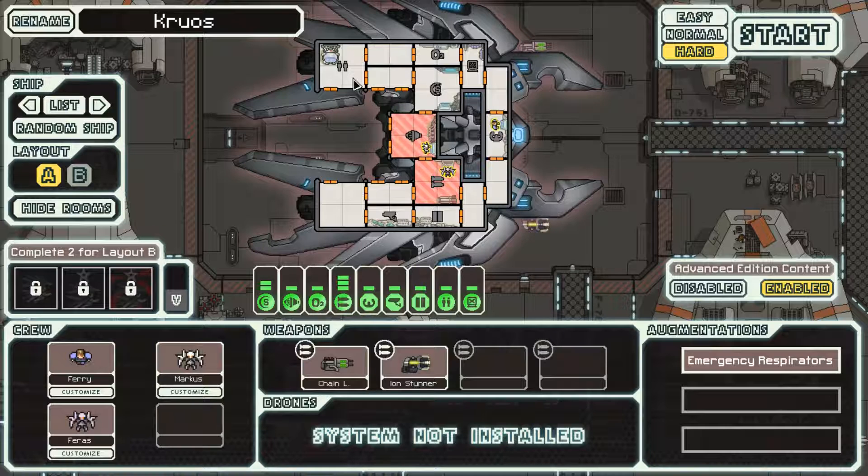First of all, with the med bay you can actually get crew members to full health between encounters. You can't do that with the clone bay. So if you run into a situation where you're boarded by an enemy several beacons in a row, your crew is gonna get wounded, they can't heal, and they'll die and get shoved into the clone bay to come back to life. Second thing I don't like about the clone bay is that if it gets damaged your crew members can die permanently. There's an augment that prevents that, but that's a sucky thing to have happen.